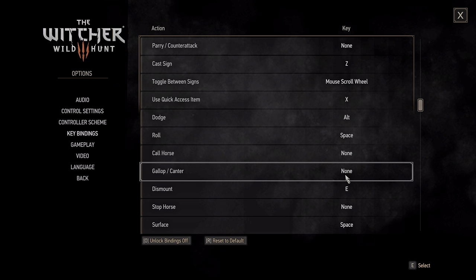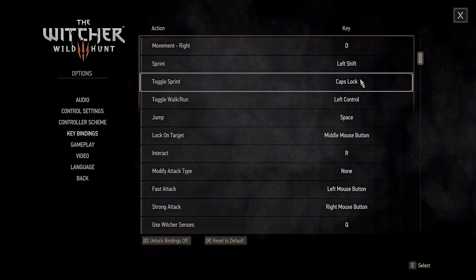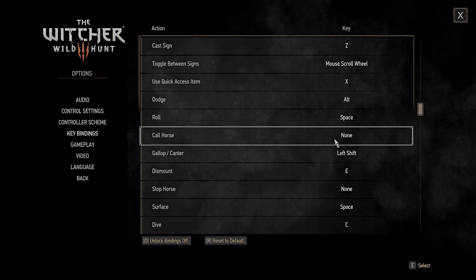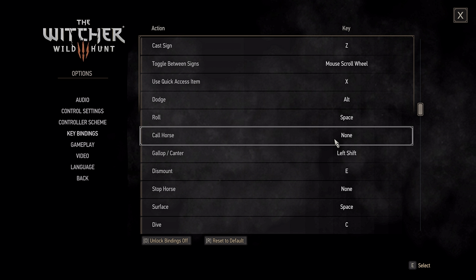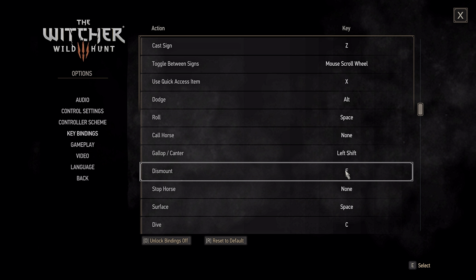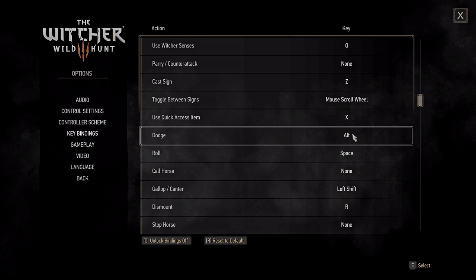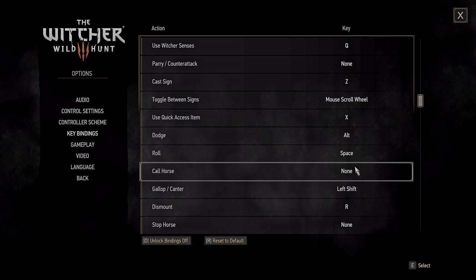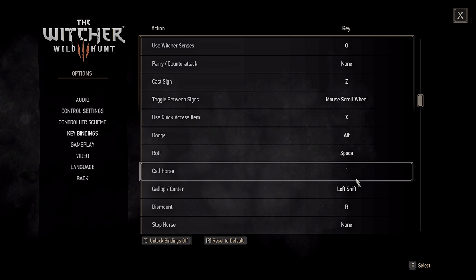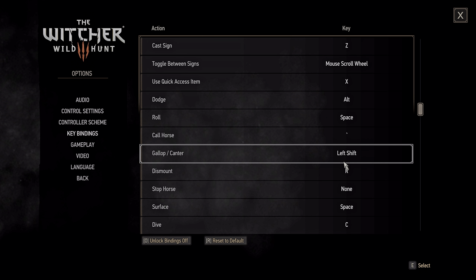For Call Horse and Gallop Canter, just use left shift — it doesn't interfere with other binds. For Dismount, use R since it doesn't interfere because Interact only works when you're dismounted. Call to Horse on Tilde — you're not going to constantly cast it, it's readily available and not used for anything else. Stop Horse is not important. Surface and Dive are fine. For Consumables, I'd argue F1, F2, F3, and F4 — reasonably easy to access. You're not going to constantly spam consumables anyway because those are your potions and you'd just end up dead from intoxication.